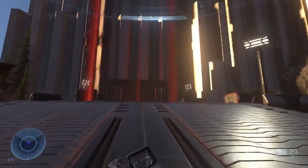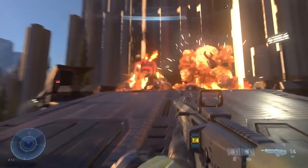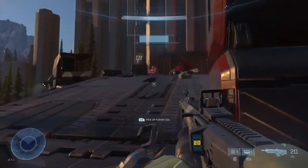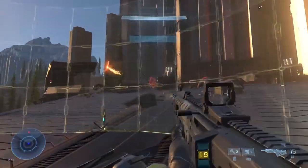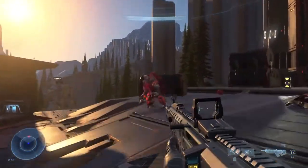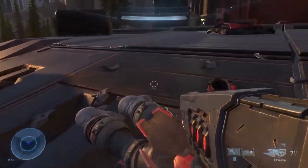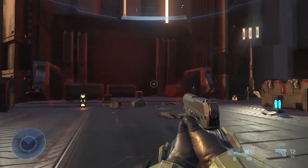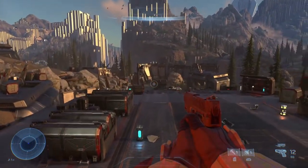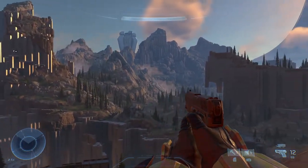One thing I've seen thrown around is general confusion about the drop pods that the Banished Brutes land in blowing up after they emerge. It's likely because 343 wants players to be able to explore the area multiple times — leaving drop pods around would clutter the area, bog down the game, or break immersion when you return and they're inexplicably gone. This way there is a canon explanation for why they go away. One thing I personally wasn't a huge fan of, but could see myself getting over, is the Phantom design for the Banished Phantom — super blocky, and I'm not sure why they decided to make it look ripped right out of Halo Wars 2 gameplay.